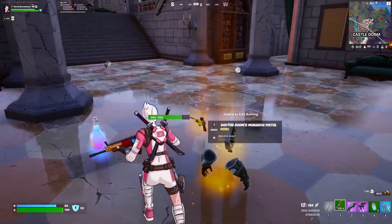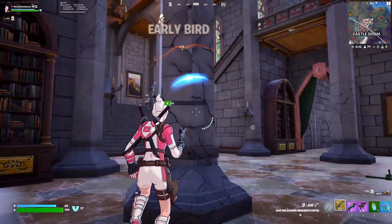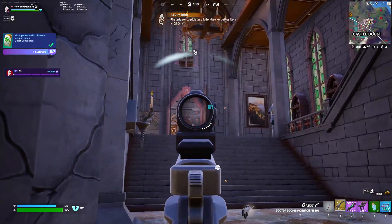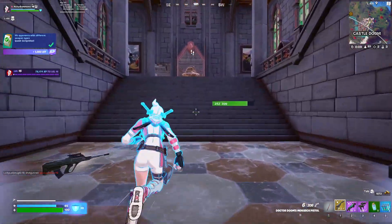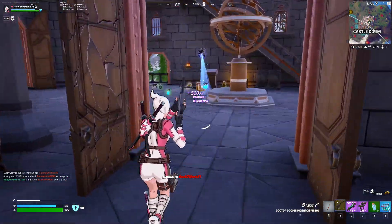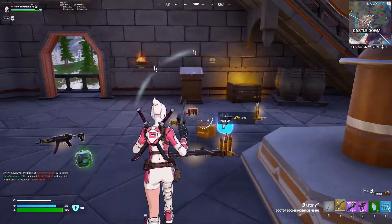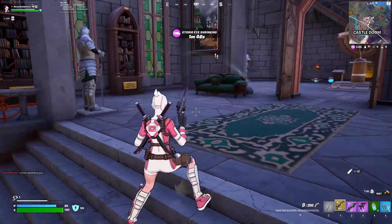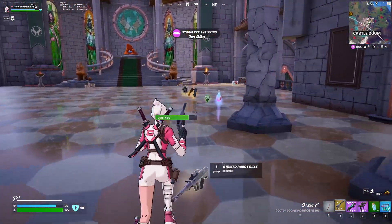Now there's a player right over there - we'll take the monarch weapon. He's shooting us but don't worry, we hit the limb, he's pretty low. He's running but we can't let him run. You're out buddy! There you go - that's the challenge done: eliminating an enemy with Dr. Doom's monarch pistol.